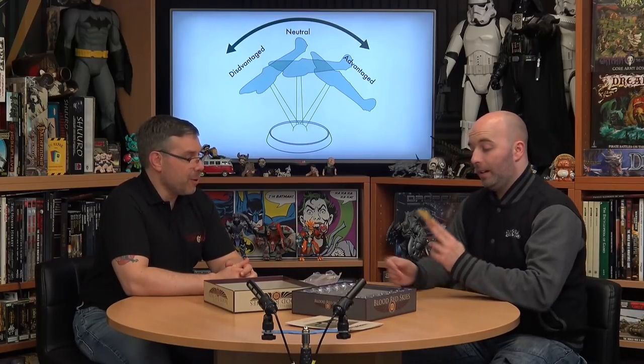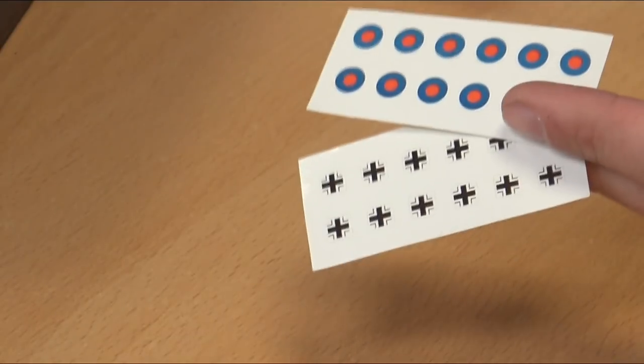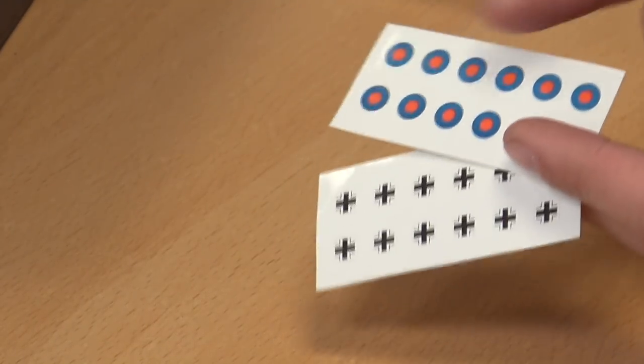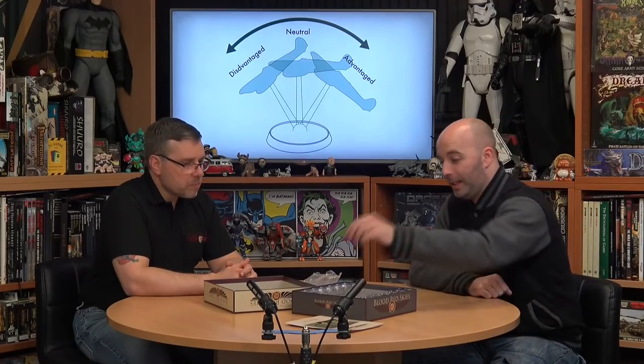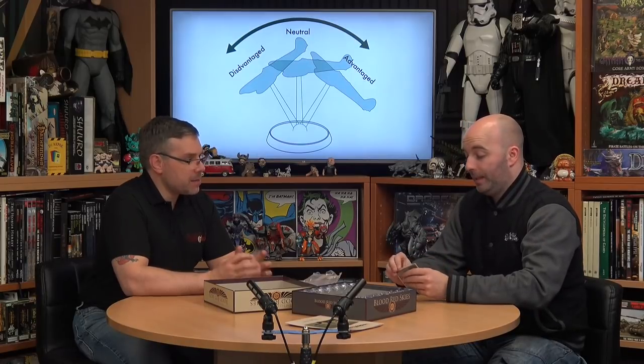This is designed to play straight out of the box. One of the cool things is you don't need to paint an aircraft — you can pop it out from its holder, put it on its base, and add a sticker to show who you are. You get two little sheets of stickers: one for the Brits, one for the Germans. Anybody can pick this up and learn what it is to be an ace.